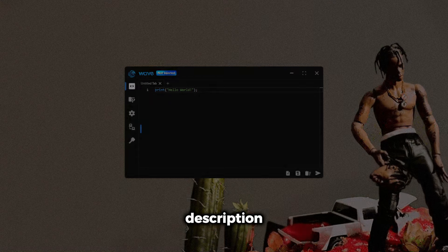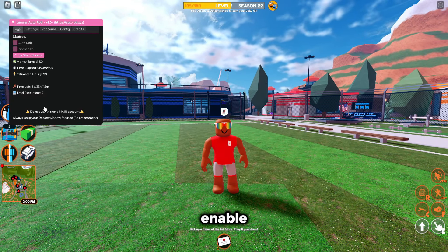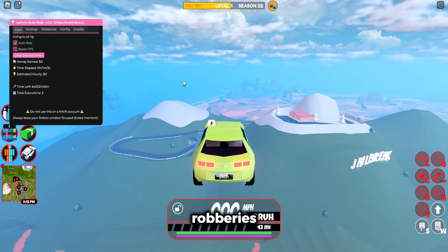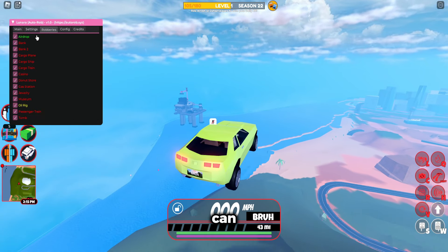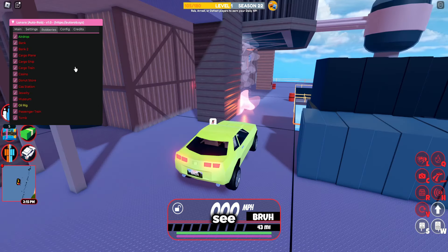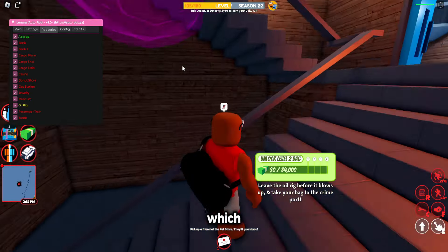The link for Wave is in the description. To enable the auto farm, just click auto rob and it's going to automatically start robbing the robberies. If you're in jail, it's going to escape for you. You can go over here to enable or disable any robberies you want, and also see the statuses of what robberies are open and which ones are not.